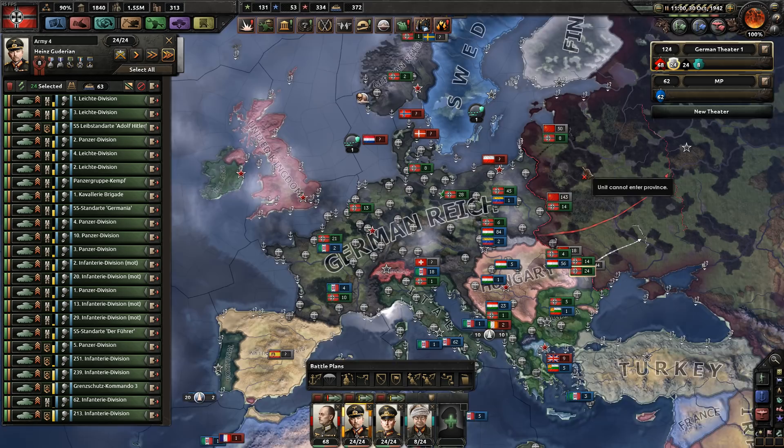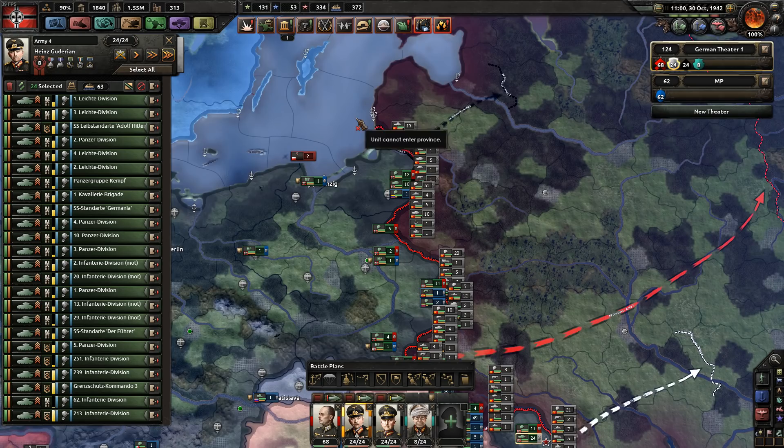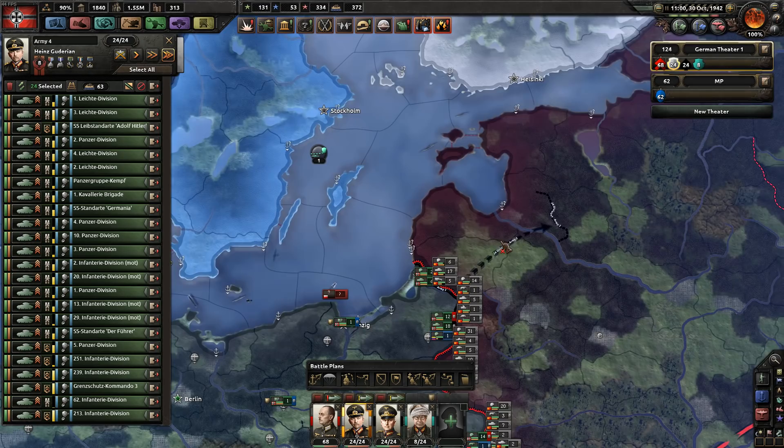Feedback gaming today — going to be a short tutorial on how to do Operation Barbarossa. A lot of people are probably thinking to themselves, hang on a second, Operation Barbarossa is a piece of piss. All you've got to do is grab your huge German army and tell them to move into Russian territory. I'm trying to give a different angle to it, a way of making it easier.